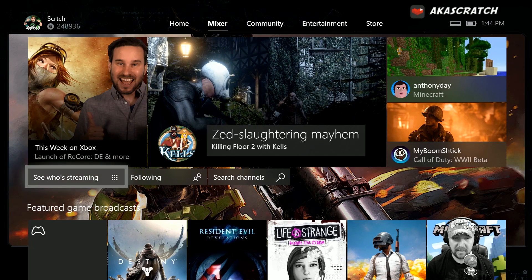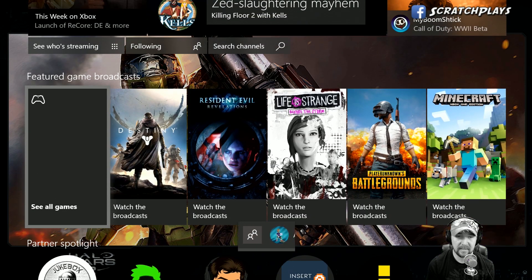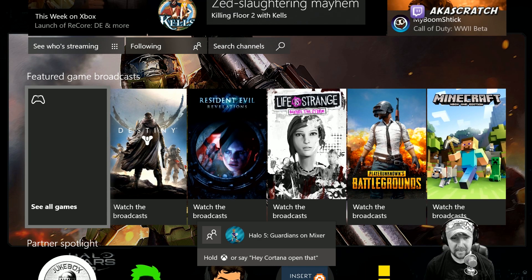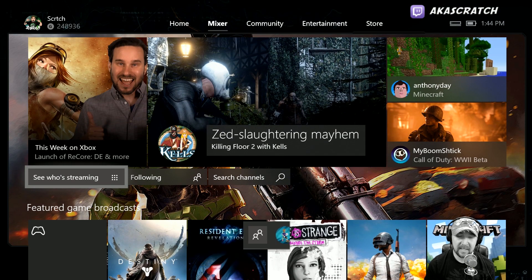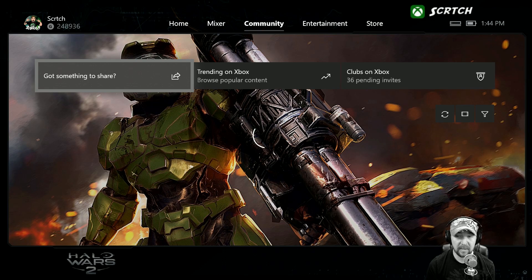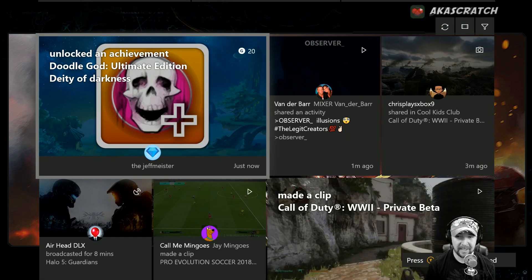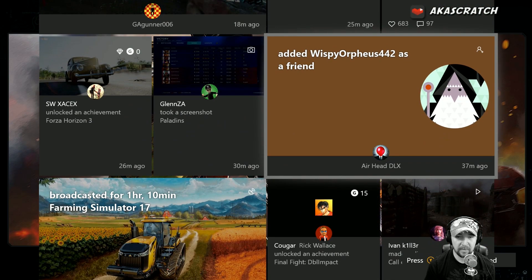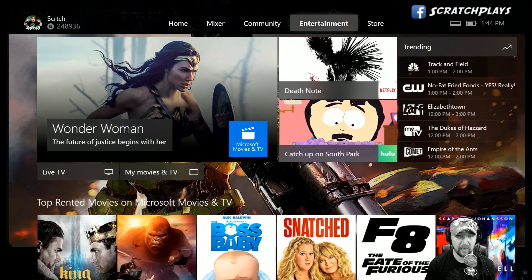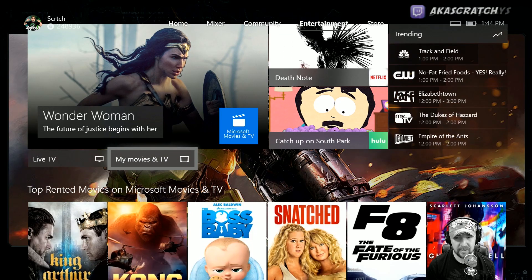Over here on Mixer, this ultimately looks the same. Shoutout to Green Skull and Airhead. If you click on any of these links, it's going to take you into the Mixer app. We have Community, and you can see the feed looks a little different — it has more of a Pinterest kind of look to it, which is kind of neat.